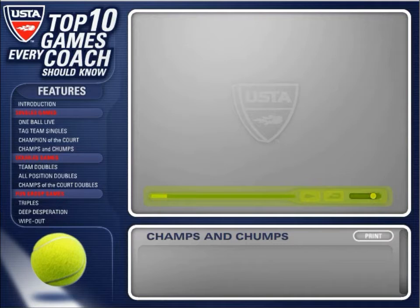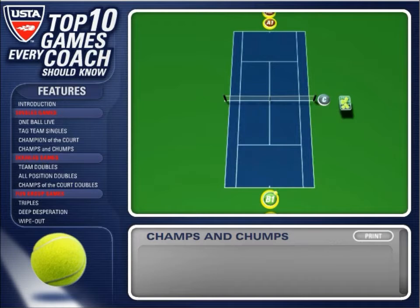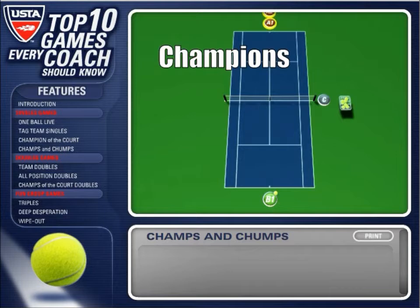Champs and Chumps. A minimum of six players is needed for this game. Three or four players line up behind the baseline on each side of the court. One side of the court is designated as the champion side, while the other side is called the chump side.